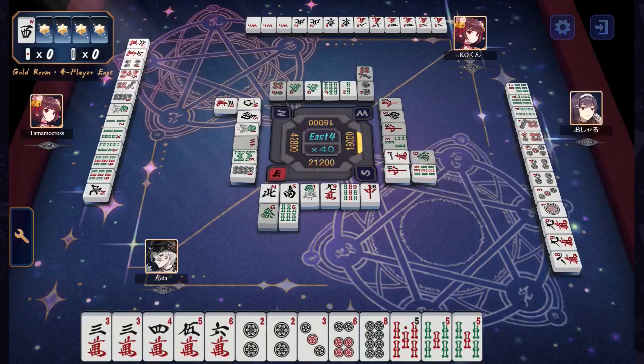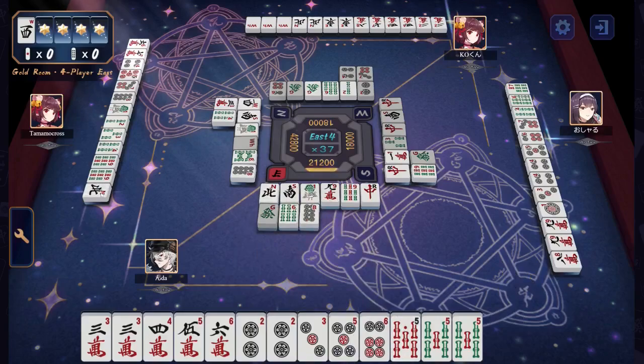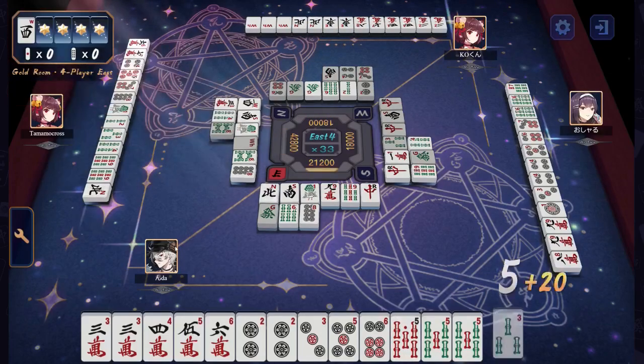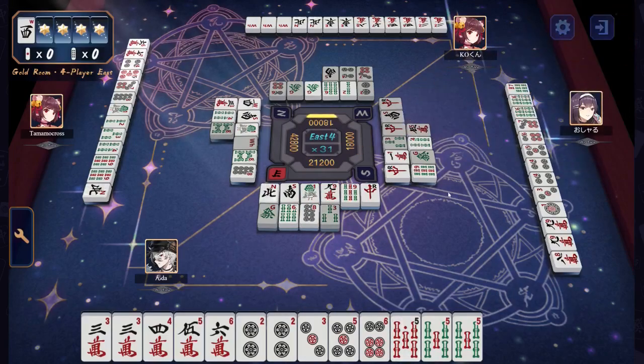Tamamo has a 6, 7 in the characters, 4, 5, 7, 8 in the dots, 1, 2, 4, 4, 9, 9 in the bamboo, and a lonely North. North has already been once-cut by the dealer. Tamamo holds on to theirs for just a little longer, but as soon as it comes out I guarantee Kayo-kun's gonna steal that. They are chomping at the bit for that tile.